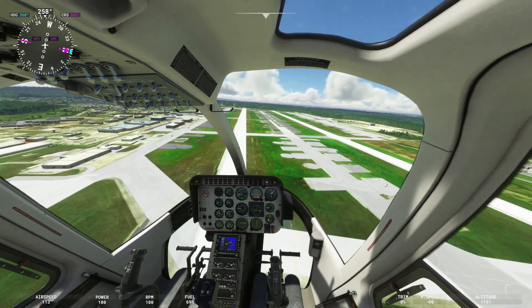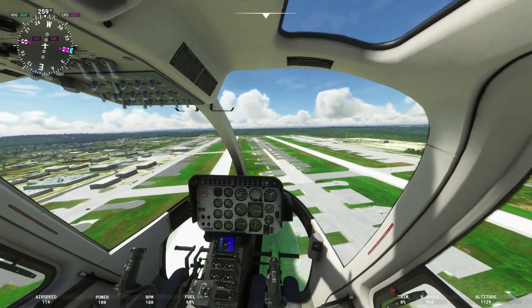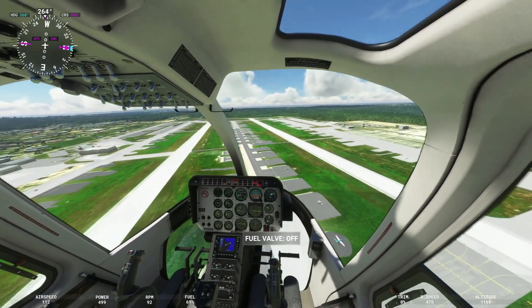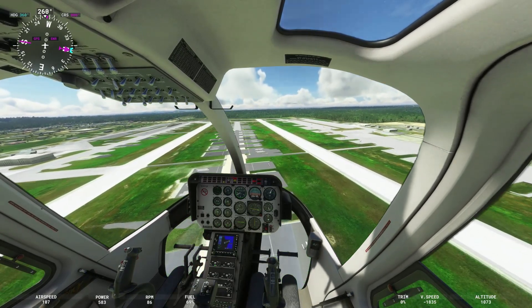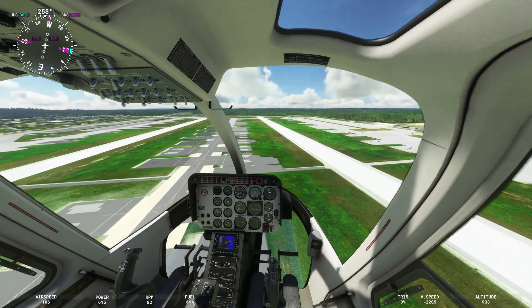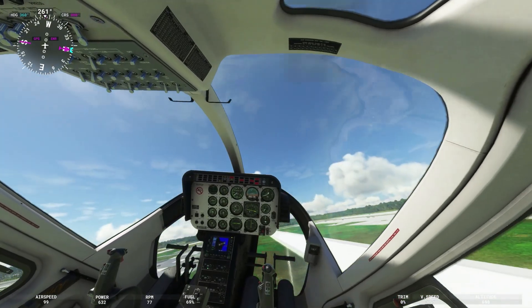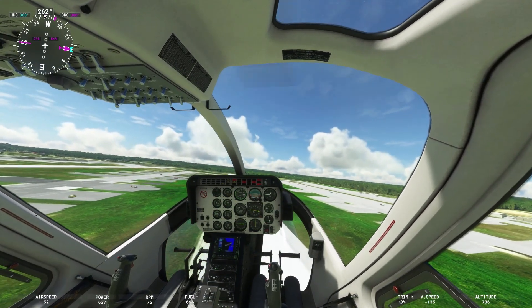We said we'd do an engine failure at about 80 miles per hour, but we're at 110, so we're going to get back to level flight. The controls are squirrely today. I've got an engine failure — easing down on my collective, bringing my collective down, easing up on my cyclic. I'm getting away from those aircraft parked on the flight line. Look at this — I'm moving my cyclic but it ain't moving. That was Microsoft. I did not jerk that. That's going to cost me dearly.